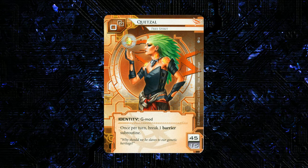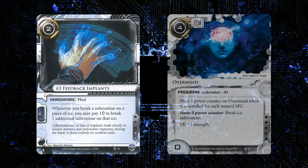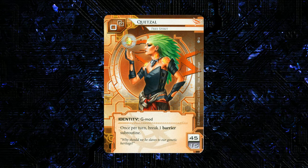If we contrast that with Ketzel, the Ketzel deck will have a smaller icebreaker package than your standard Anarch, and also has a wider range of icebreakers you can choose from versus Kit. I'm really excited to see what people come up with. Right now I'm on board with most of the online discussion that the way to do it is E3 Feedback Implants with some sort of AI breaker — probably Overmind, could be Darwin, Krypsis. We have a variety of options. We're not going to be spending influence on our breakers. I think the Ketzel deck is going to be really strong, aggressive, and I'd like to see competitive Anarchs that aren't just Noise.